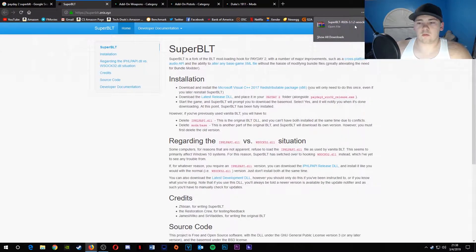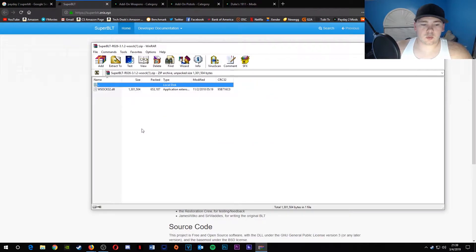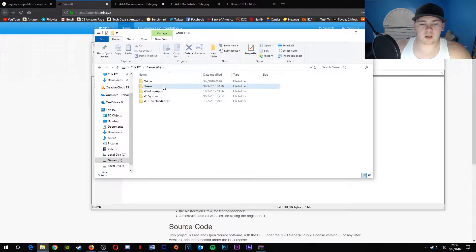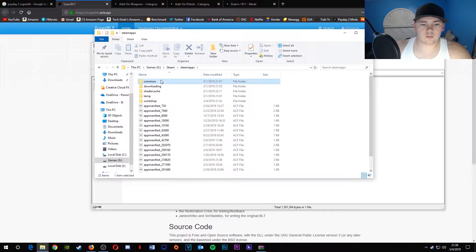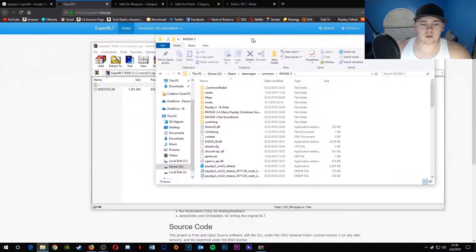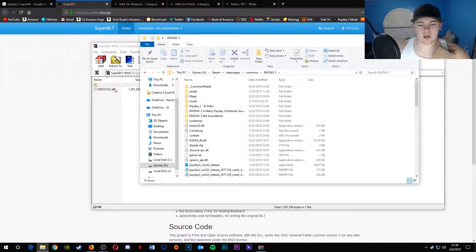And then you'll get a WinRAR or a folder. You might need 7-Zip or WinRAR to extract it. When you're in it, you go to your Payday 2 folder on Steam, and then you drop the file in your mods folder.